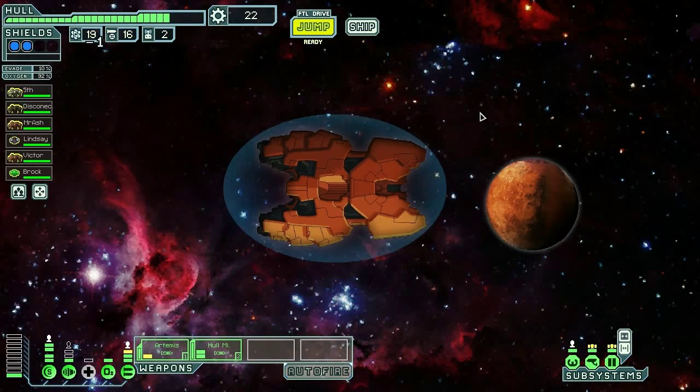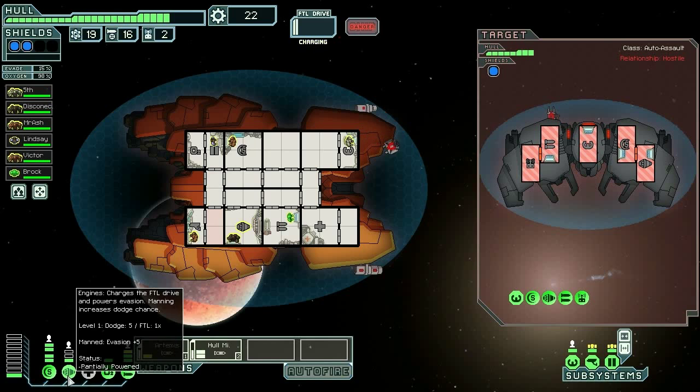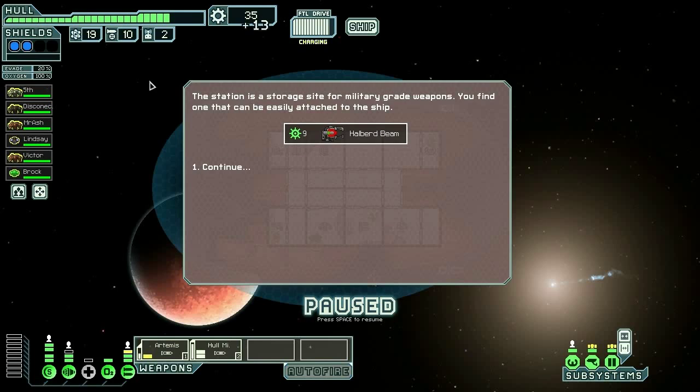Definitely need a teleporter. I think I'm gonna go here and then maybe skip those other two ships. Attack the automated ship to get to the storage cache — well yes. You are the least scary ship ever. The only problem I have with you is that you don't have a hull, so I'm gonna spend a lot of missiles destroying you because they're all missing. We got all those extra missiles and we're down to 10. Investigate the station — Halberd Beam! Awesome!